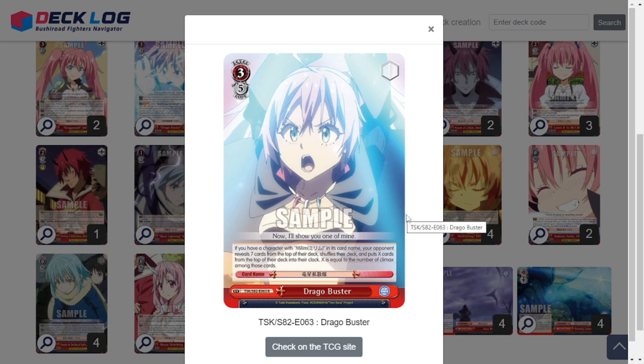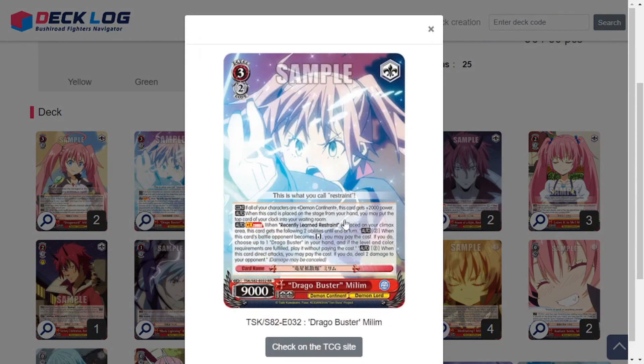The 5 stock cost is very hefty, so I made a level 3 for that. Drago Buster Milim is a 3/2/9k. If all of your characters are Demon Continent, this gains 2k, so it's a constant 11k — and the entire deck is Demon Continent. When this is placed on stage from hand, you may put the top card of your clock into your waiting room, so it heals on play as well. But typically you're going to be trying to standby this in.